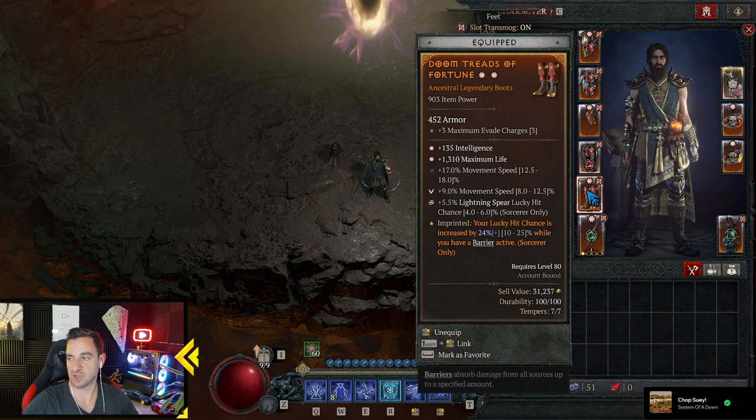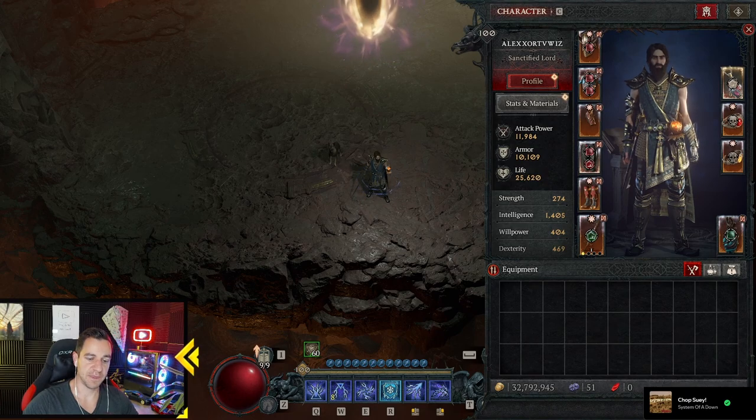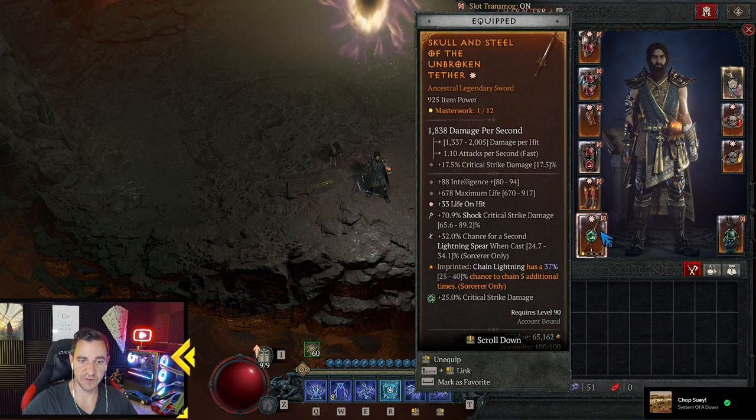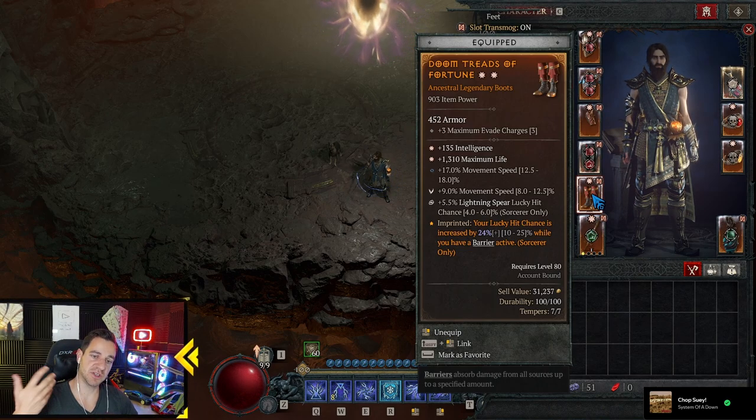You can also go with the Flickerstep Boots if you want — each enemy you evade through reduces your active Ultimate cooldown by 4 seconds. That's cool even though it's available most of the time anyway. But you gain more movement speed, damage reduction from close enemies, and Ultimate damage. Also attacks reduce evade cooldown by 2.5 seconds and evades grant movement speed. So basically the main thing these boots have is just jumping around, zooming around, and picking up all the Blue Balls you create. Everything else — here with Shock Crit Damage, Lightning Spear cast twice for example, or Lightning Spear Lucky Hit Chance. Base Lucky Hit Chance is generally better, but you want to increase Lucky Hit Chance as much as possible.